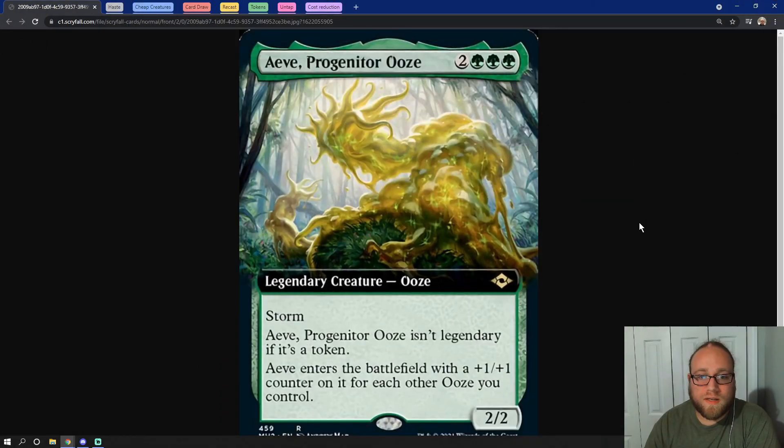What's up everyone, it's your boy Eddie from the Commander Crew, and today we are going to do a quick take on Aeve, Progenitor Ooze. Aeve costs two green green green for a legendary Ooze 2/2 that has Storm, and Aeve isn't legendary if it's a token. Aeve enters the battlefield with a +1/+1 counter on it for each other Ooze that you control.